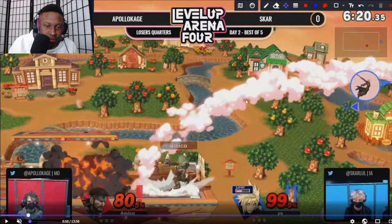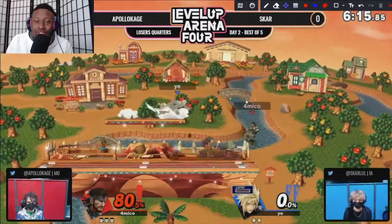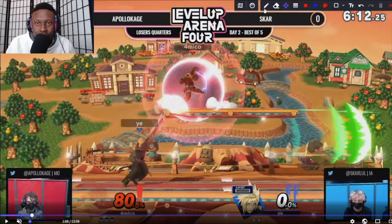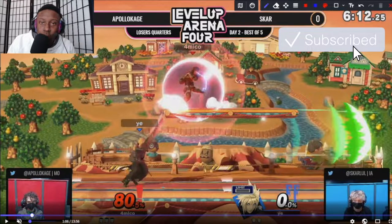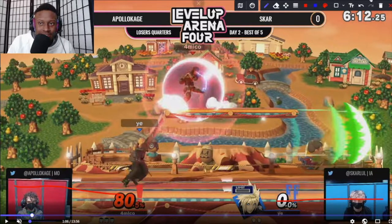Now he's forced off stage and has to play the ledge trap game or get around Apollo's Nikita, which is extremely hard in this matchup for Cloud. Apollo has his C4 sitting right here on the platform along with a grenade — this denies basically center stage, because when the C4 explodes it can hit anything underneath the platform. So he's basically split the stage in half, and the only thing Scar has to work with is the two ledges.